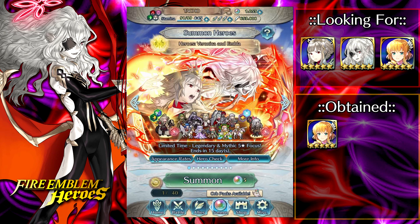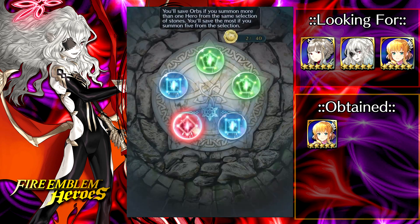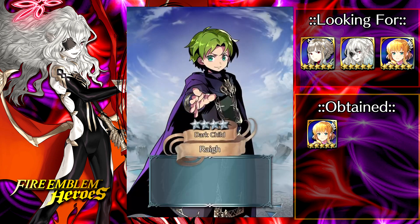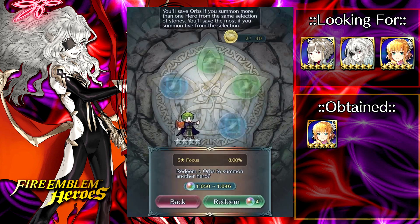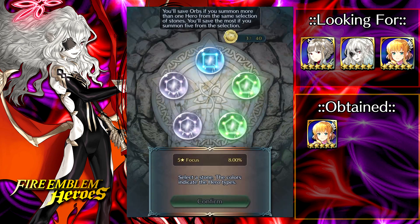My freebie luck has been out of control lately. I free pulled Ganglot on her original banner, I think I free pulled ninja Corrin on the rerun of her ninja banner, and I also free pulled Ascended Joshua on the Ascended Return banner. So the free pull luck has actually been pretty fire for me as of late.